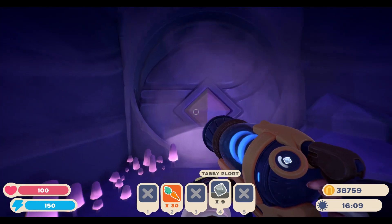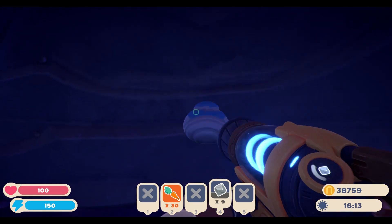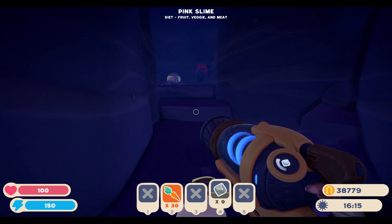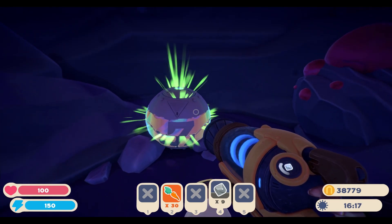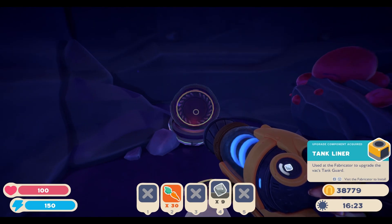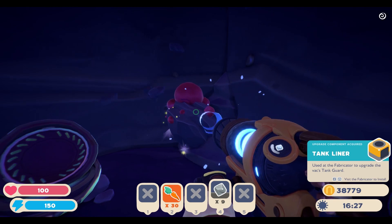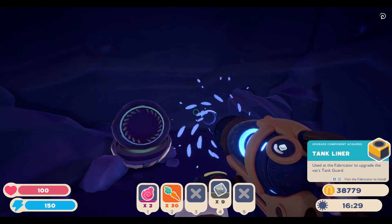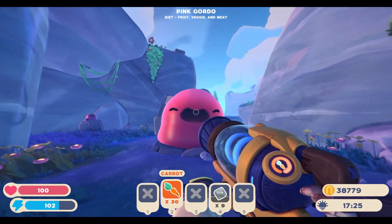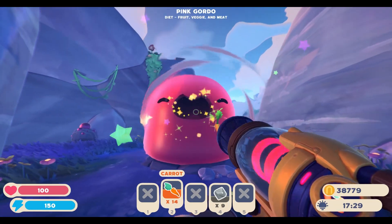What is behind this door? A little bit more of a cave. We got a jar right away — nothing special. We got a treasure — Bops, not too bad. A tank liner: use at the Fabricator to upgrade the VAT's tank guard. I'm not sure what a tank guard is, but we can upgrade it. And we found the pink one. Oh, excuse me — they're called Gordos, not Largos.